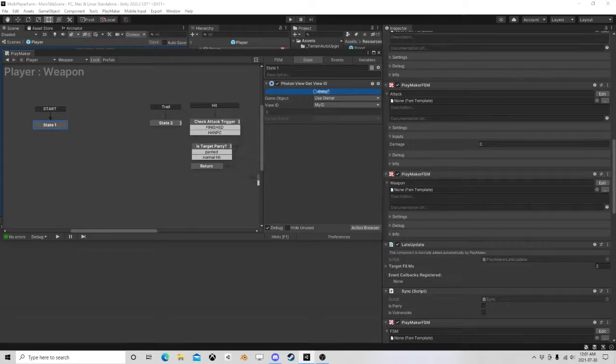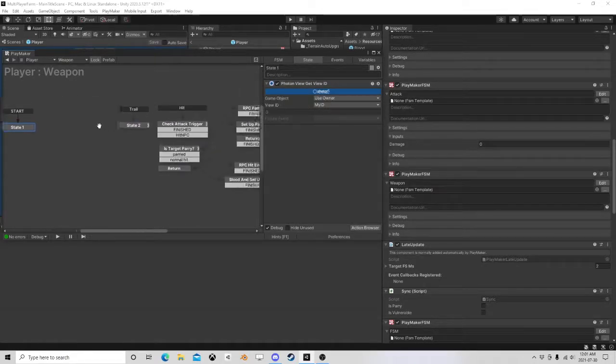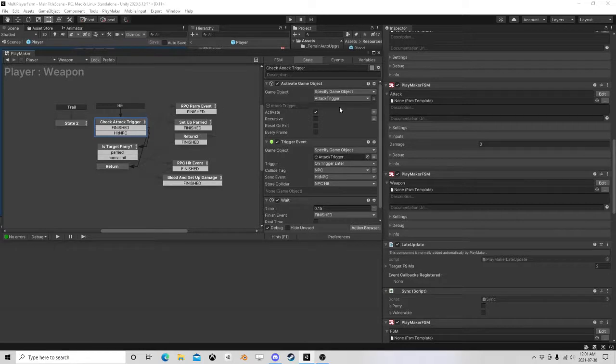Some of the names I've got to change. These ones are based on animation events. We have one for the trail — all I do is broadcast my ID, which I get at start as my Photon ID, then broadcast an event that my ID needs a trail, using the event RPC trail. That's all this does, so that everyone can see my character turning on his weapon trail. When a hit event comes from the animation event, I turn on my attack trigger.